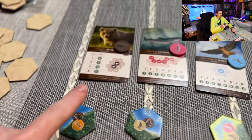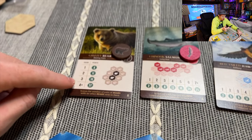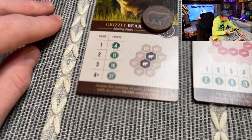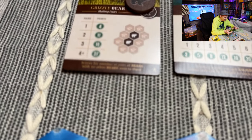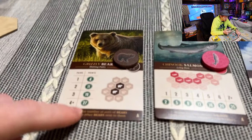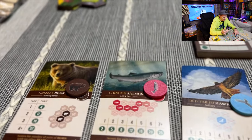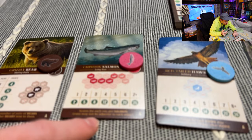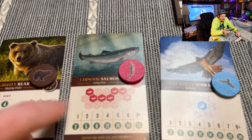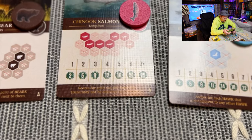For the full game, let's walk through the A-side scoring cards. Bears: you're looking for pairs of bears touching each other, but no other bears adjacent to that pair. If you have four pairs of bears at the end of the game, you'd get 27 points. Salmon scores for each run of salmon - runs may not be adjacent to each other. The more you get, the more points; seven or more runs is 25 points.